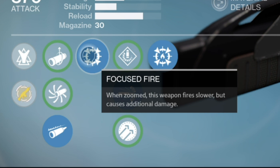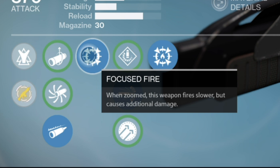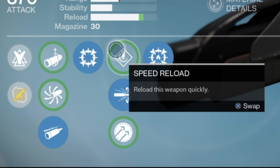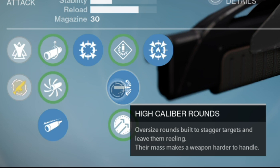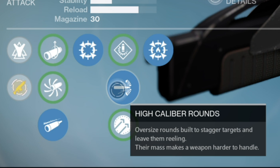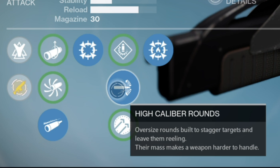I usually hate this perk on auto-rifles. I feel like they ruin auto-rifles, especially since slower rate of fire auto-rifles aren't really good right now in the Crucible. They're really good in PvE where you have a chance to sit there and get your shots, but in PvP it's really pressed for time. Next we have Speed Reload — reload this weapon quickly. Basic high-caliber rounds, oversized rounds built to stagger targets and leave them reeling. You'll see why I use this when I get into the game. The stability on this thing is pretty good, but it kicks a little bit to the left and right, so hitting those shots and messing up your opponent's target acquisition is flawless — it'll help you every time.